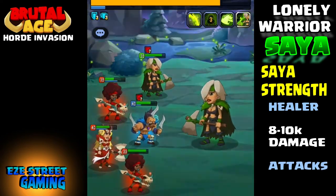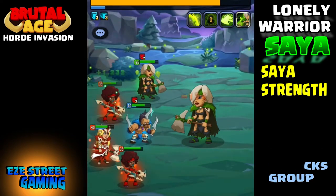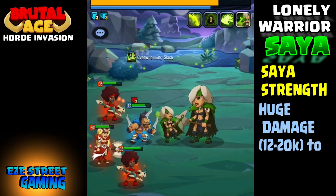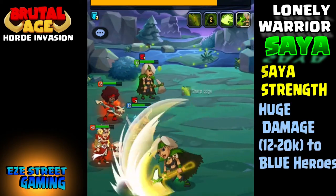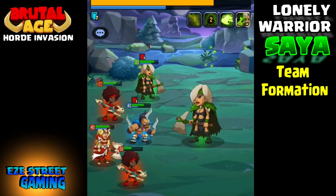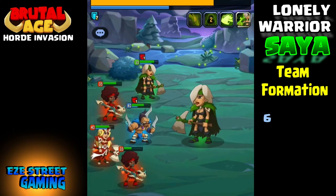Her strengths: she's a healer. She does 8,000 to 10,000 damage when attacking any green or red, and up to 20,000 damage when attacking a blue. She can also attack the whole group at one time.